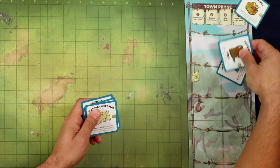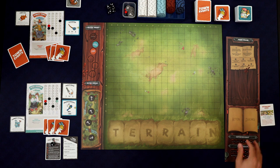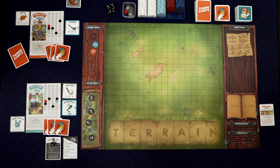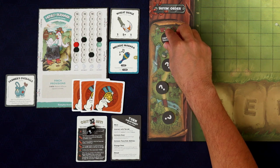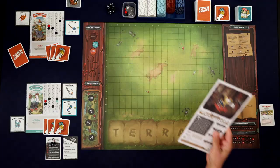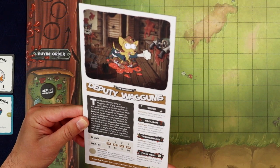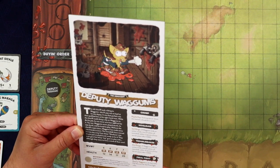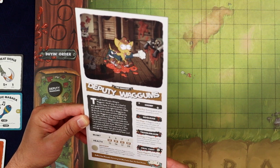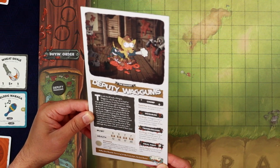Everything gets discarded and we can move on to the fight phase. To do that, we flip the sideboard and flip over the token to see which ruffian we're going to be facing first. This is our first fight, so it's at the chump level and looks like it's Deputy Wagums. The old sheriff took a liking to Wagums. The little pup was as loyal as he was dopey — the perfect mix that qualified him as his right-hand man. While the sheriff could always rely on Wagums to do the job, he was never sure how well he'd do it. Wagums never played dumb — he was dumb, and he loved to play.